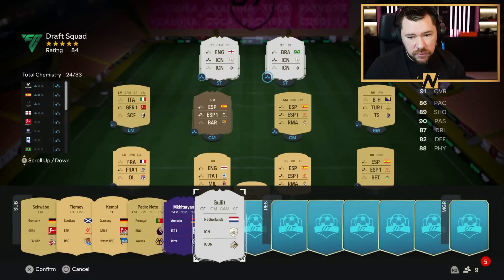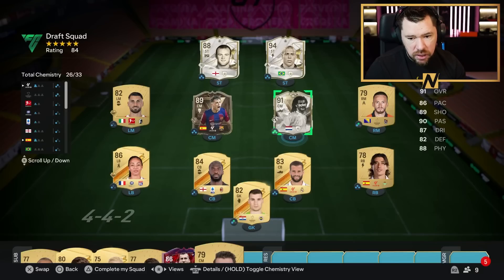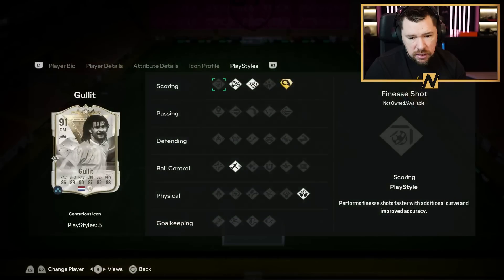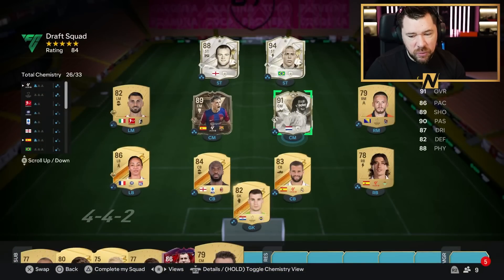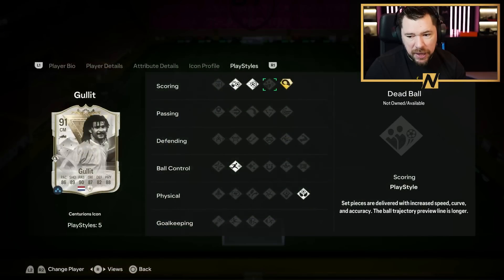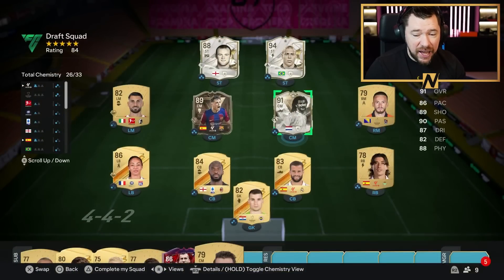I'm definitely starting Rudi Hullet, and we gain loads of chemistry because of all the league links. I feel like Rudi Hullet is wasted in midfield with his aerial capabilities — he's got Power Header Plus and Aerial. With these Whipped Pass merchants, he has to be in the striker spot.